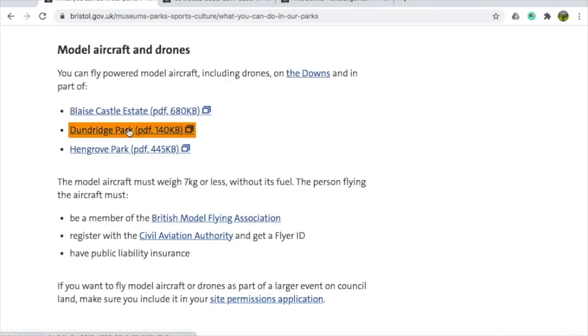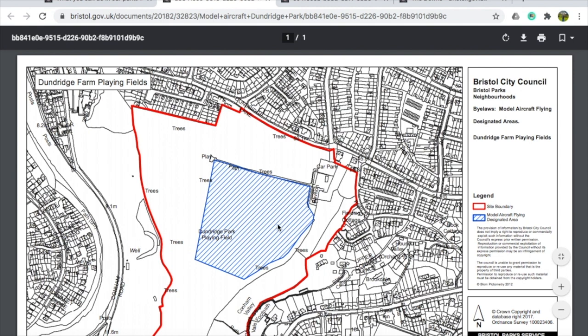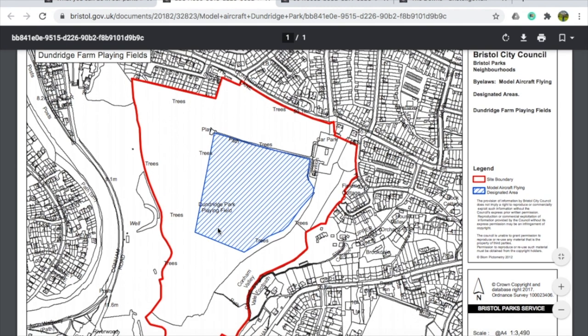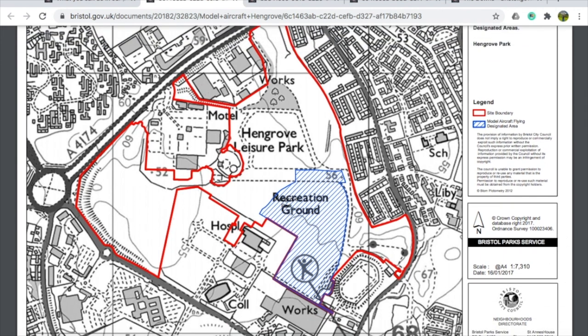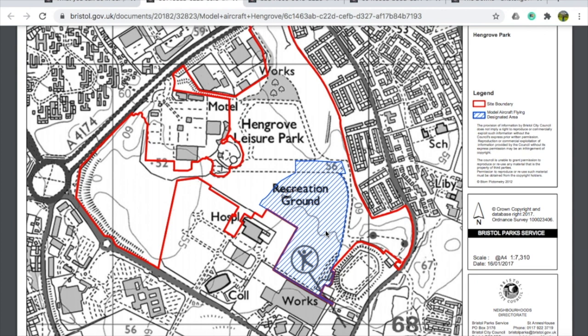Dundridge Park is another Bristol option — I've flown there myself, it's a nice park with a good area to fly in. It can be a bit tight at times with lots of people, and there's even a cricket pitch, so probably avoid Sundays when cricket is on. Then there's Hangrove, another area you can fly in. You'll need FPV UK or BMFA Article 16 with a risk assessment for all these sites.